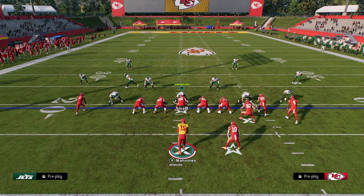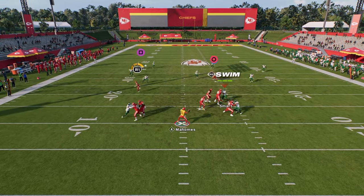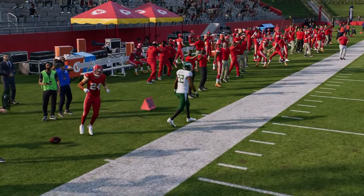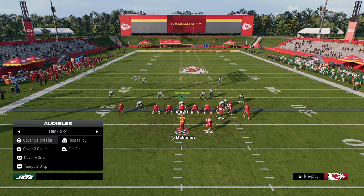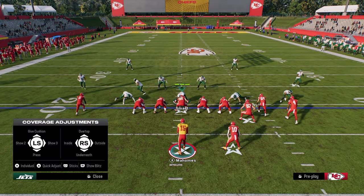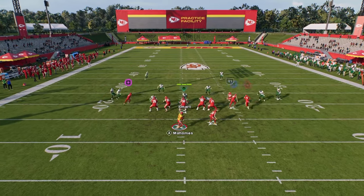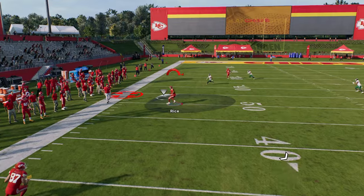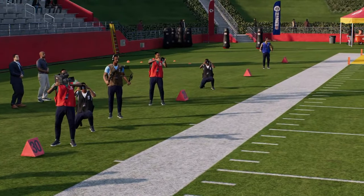If they play cloud flat or curl-flat coverage, that's where we're going to have this underneath drag route — it's normally super open. When it's covered, the yellow zones will drop down noticeably. If they don't shade underneath, the drag is available. If they do shade underneath, look for the post route. Travis Kelsey's running his route a bit weird here but we'll show it again against cover four.